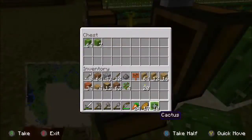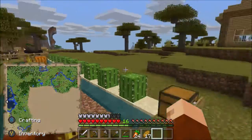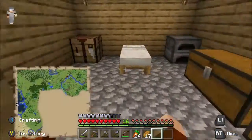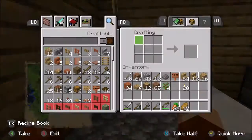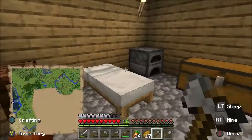The farm is complete once again, and look at my axe and my shovel — completely and utterly demolished. So let me just go ahead and make some new ones. Do we make iron tools yet? I don't know, not yet. We can maybe do that later. So we need a new axe and a new shovel.